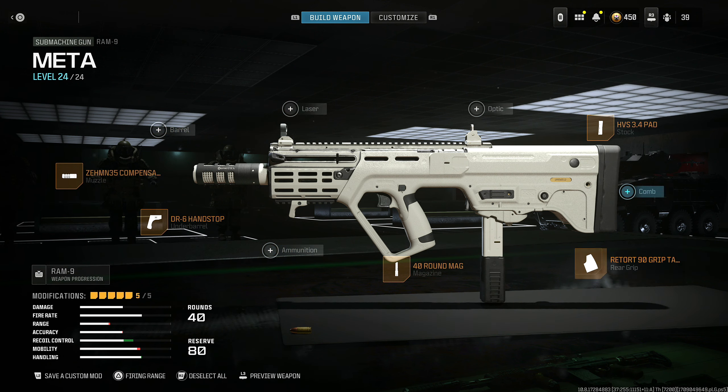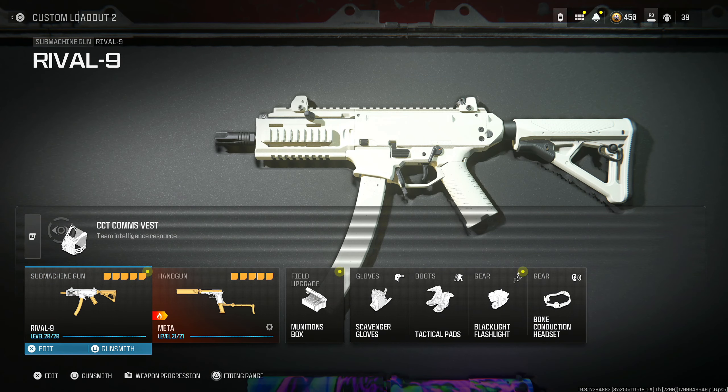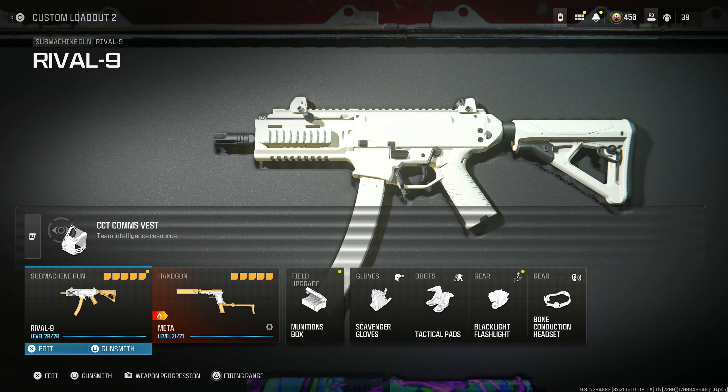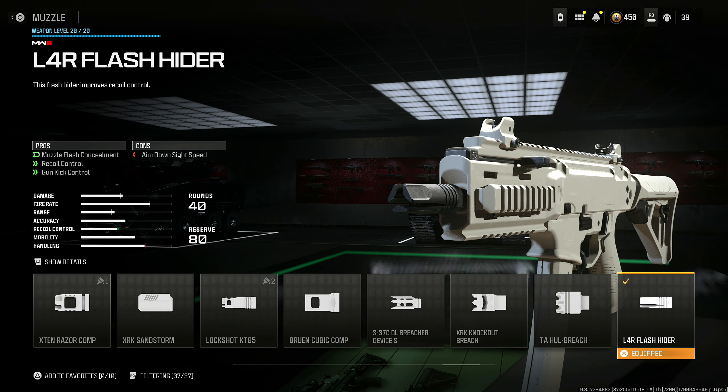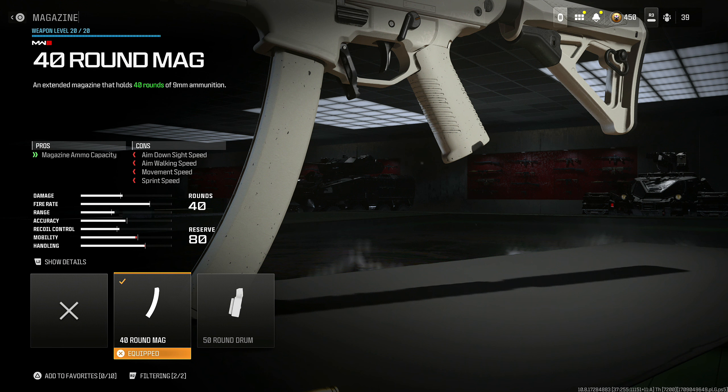For competitive, the Rival 9 is a given — I have to give you guys this class setup, and this is honestly the best choice for competitive. Throwing on the L4R Flash Hider for muzzle flash concealment, recoil control, and gun kick control at the cost of aim down sight speed. I don't think there's any better alternative. 9mm high grain rounds for bullet velocity and damage range at the cost of recoil control. Now, this is the multiplayer side — you can put on a 40 round mag if you're playing multiplayer, but I do have an alternative if you're not.